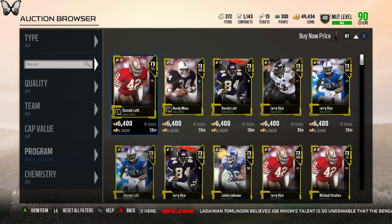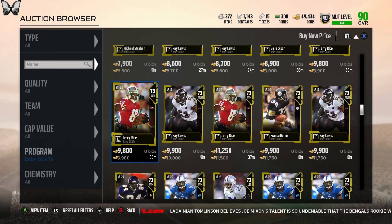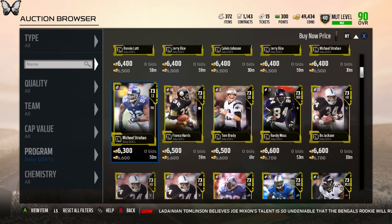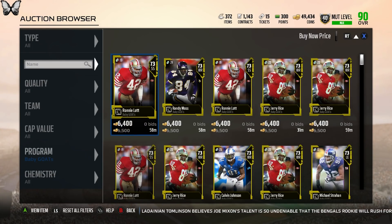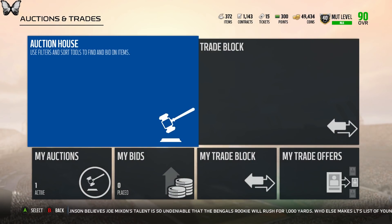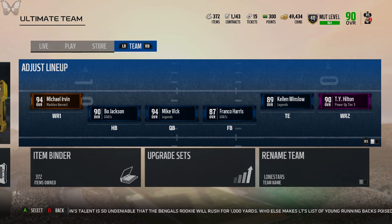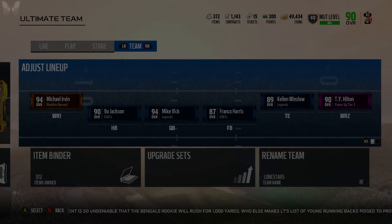They're actually down to 6k right now — looks like a lot of people have bought them recently. Regardless, I think no matter what they should be going up over 8k at least, because once they're no longer in the packs in the store the price should rise. I would recommend buying this bundle. I'm buying it just to sell them later. It's a good way to make coins — like, comment, subscribe, and I'll see you guys in the next video.